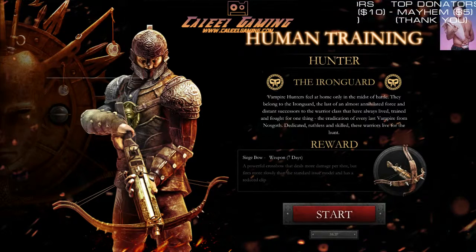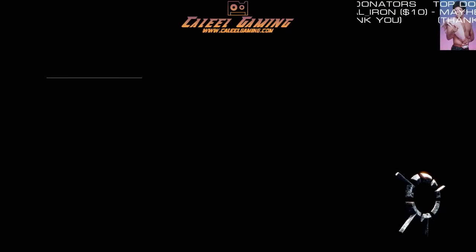All right ladies and gentlemen, this is Noska. I'm going to try it out and see what it's about and see if it's any good. So starting off, I guess I'm doing the human training. I'm a hunter in the Iron Guard. Vampire hunters feel at home only in the midst of battle. They belong to the Iron Guard, the last of an almost annihilated force — dedicated, ruthless warriors who live for the hunt, for the eradication of every last vampire from Noska. Nice! I'm a vampire hunter. Let's go kill some vampires.